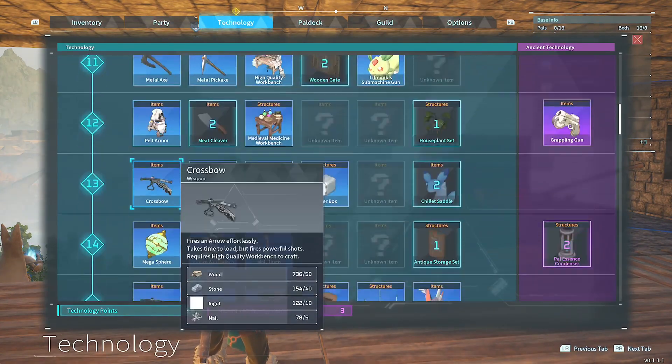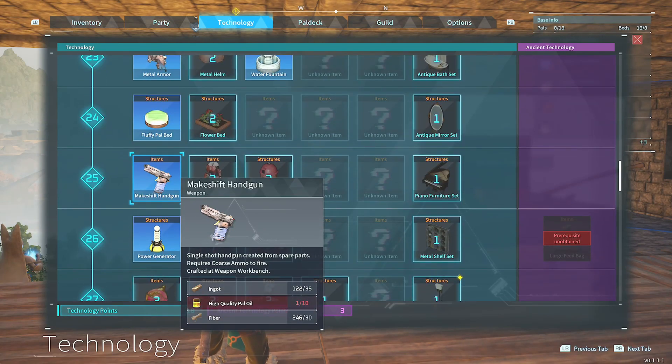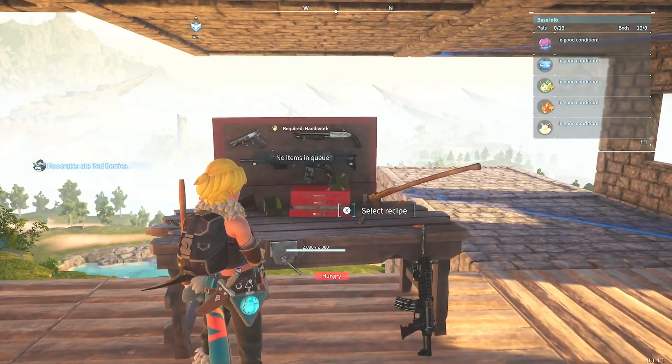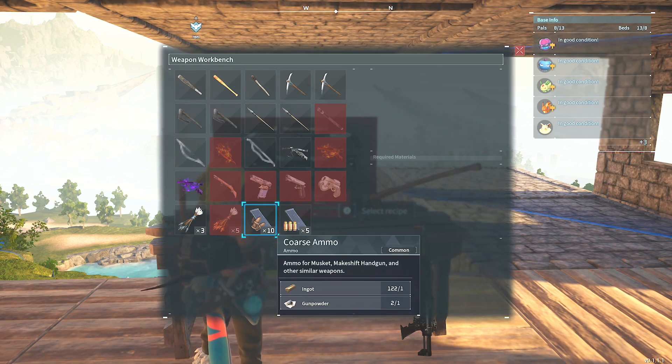We're going to go to the Technology tab and I'm going to show you — right there at Tier 25 — a single shot handgun created from spare parts. It requires coarse ammo to fire and is crafted at the weapon workbench. Here's what you need to craft the coarse ammo.